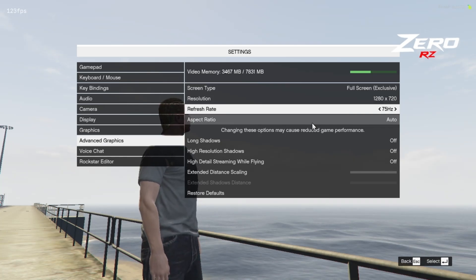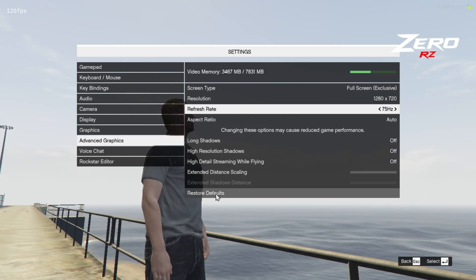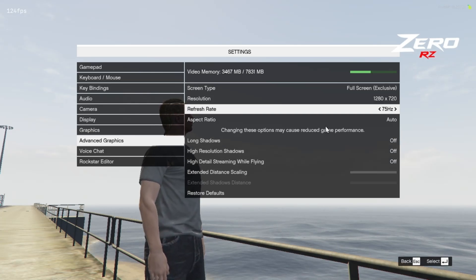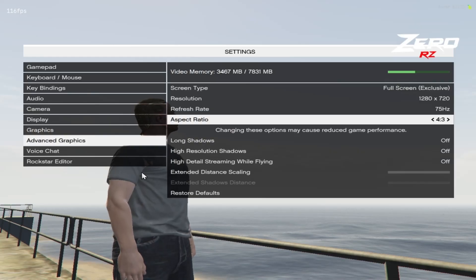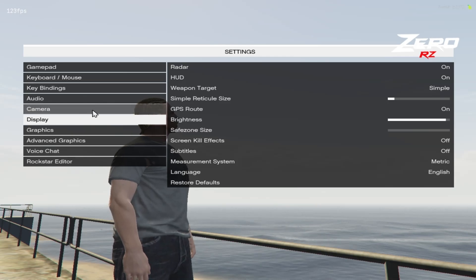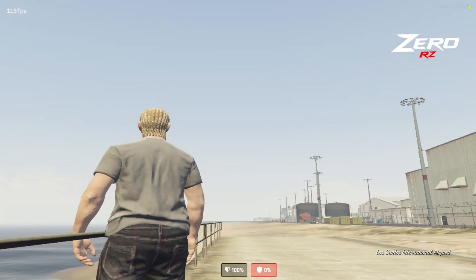Long shadows off — basically everything here off. Set the aspect ratio to lowest. I put mine at 4:3 — I like it stretched like that. That should also boost FPS. And that's the in-game settings on how to boost FPS.